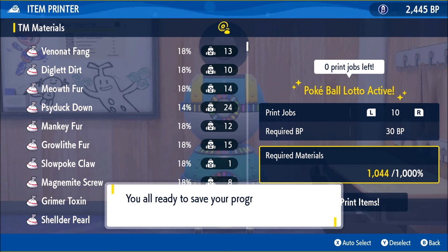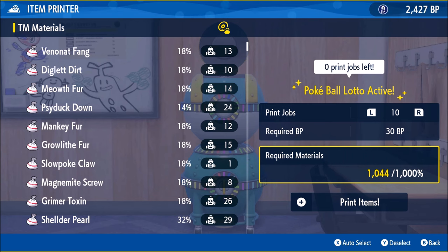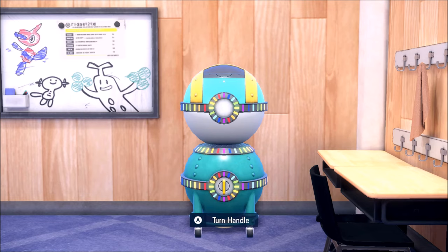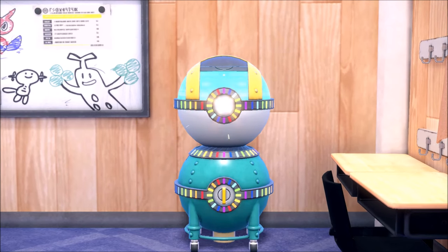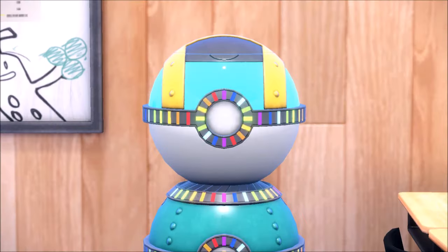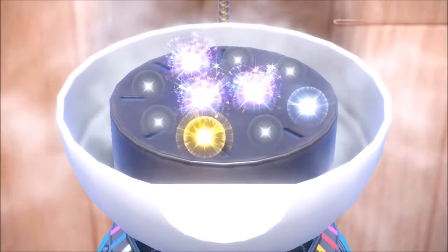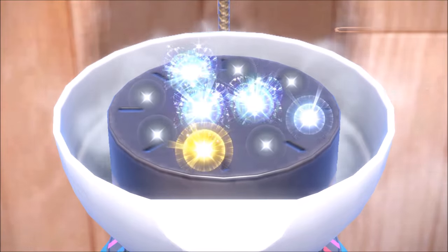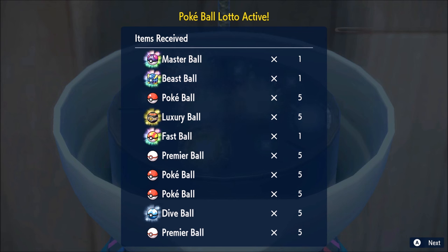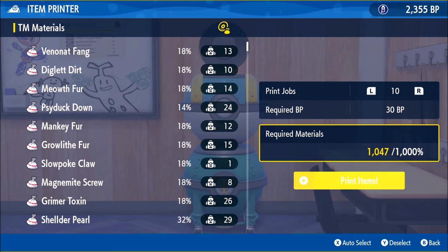Do we roll a Master Ball? Yeah, the item printer is actually cracked. We get the insane animation — whoa, we got three! A Master Ball, a Beast Ball, and a Fast Ball. That's good for Legendary Pokemon, and style, and raids. This is really cool.